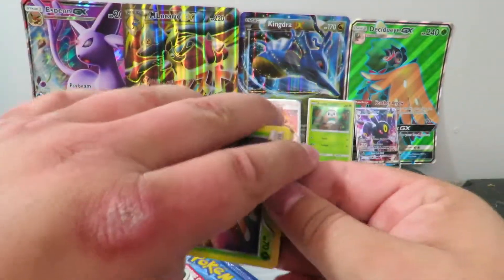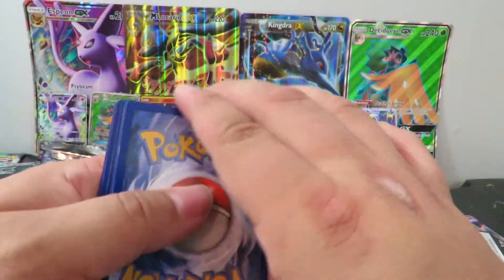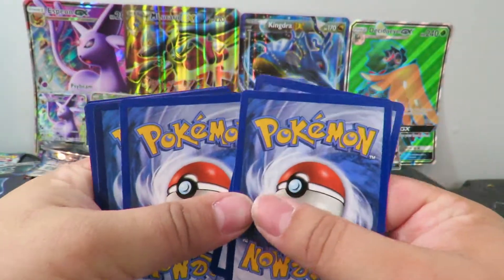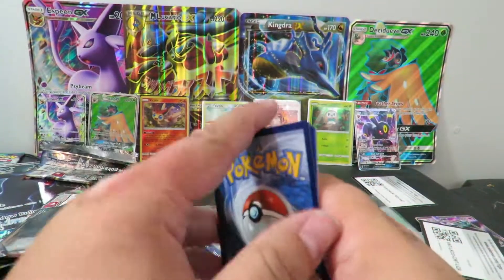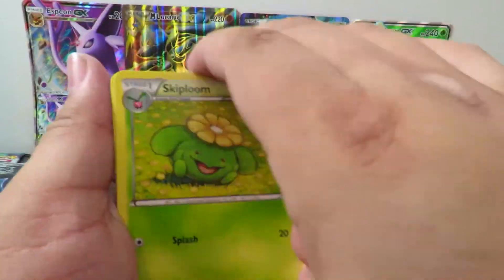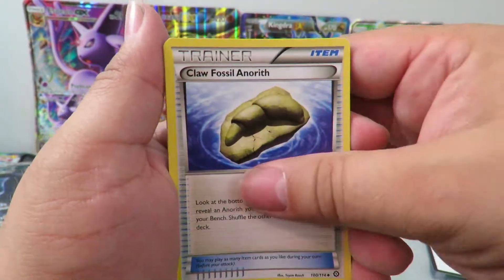Let's open that up and let's see. There's your guys' code card, because I did pull an ultra-rare. I noticed that it's a little bit darker on the rare one, so hopefully maybe that'll mean something. Maybe it won't. Maybe I'm just excited, because it's been a while since I pulled something from Steam Siege.